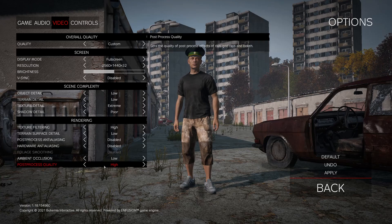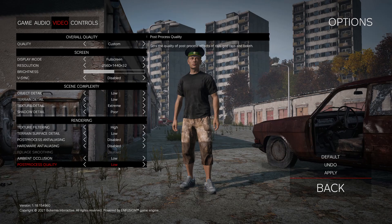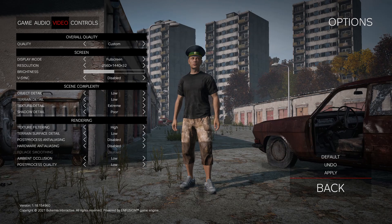The last one is Post-Process Quality. You have three options — I recommend Low, gaining 5% FPS. The game also looks a bit blurry at Medium or High with post-processing, so I'm not a fan. Disabling or lowering it will also help with your visibility.